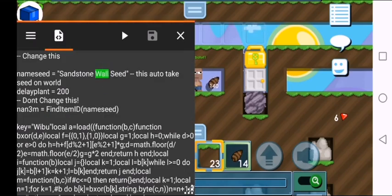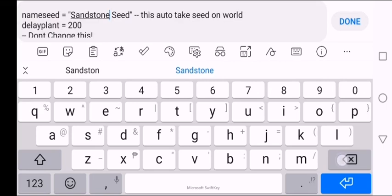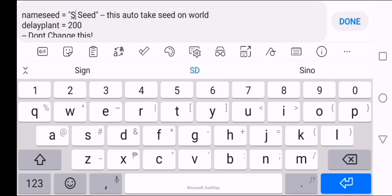Type the item that you want to plant. You should put the full name of the item that you want to plant — no shortcuts. So here I'm gonna use dirt as an example.